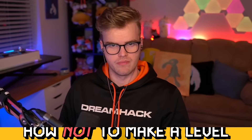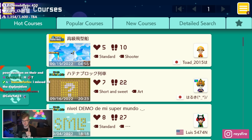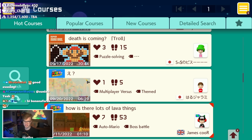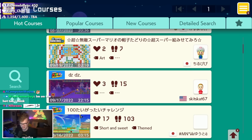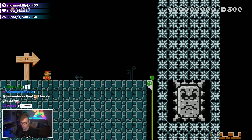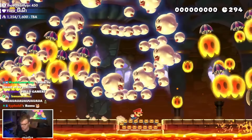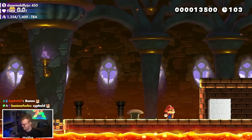If you don't know what the Hot Courses tab is, it's a bit of a smorgasbord. It contains random levels with one like minimum made in the last 90 days. So when you go here, you really don't know what to expect. Let me play through a couple of these so you can get an idea of why these lessons are so important. I don't know why this was created.